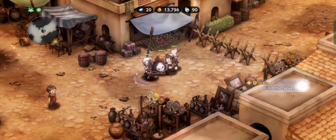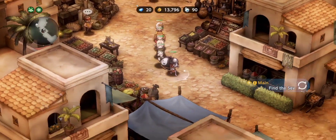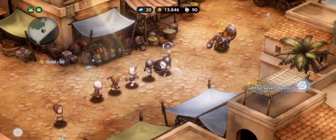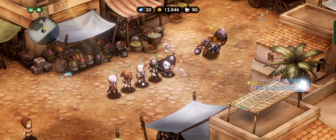Hey guys, what's up? It's me, your boy Siammingas, and today we're going to play Brown Doors 2. It's officially out — I think it was June 22, and it's already June 23 when I'm uploading this to my YouTube channel. Sorry about that, I've been really busy lately.